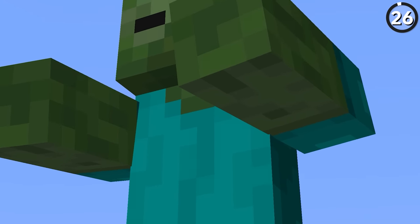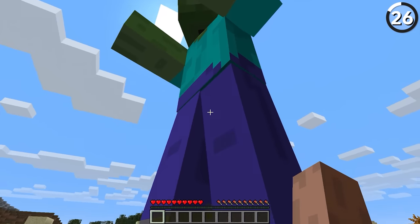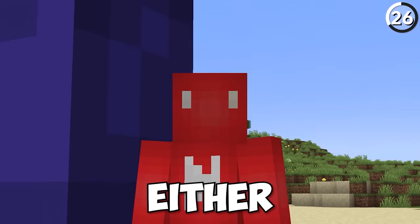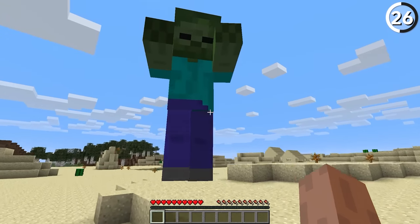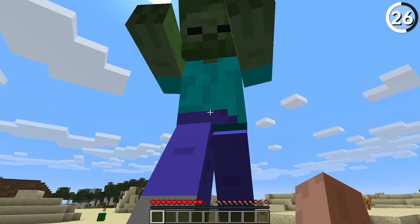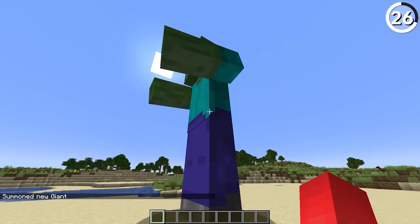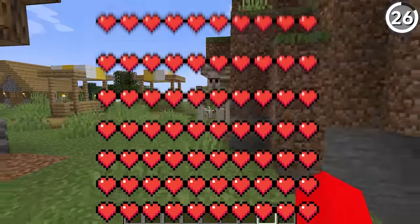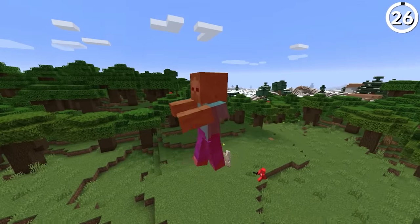Back during development, Notch originally added giant zombies to the game — the idea being that these would function as some kind of boss. But that whole idea fell through, though they weren't properly removed either — according to Notch, they were just too cool to remove. Honestly I disagree, considering the only time I've seen them in game they've never had AI, so they're basically just a big statue. Not to mention they only have 100 hearts of health — the exact same amount as the iron golem — which when you do a size comparison is not nearly as impressive.